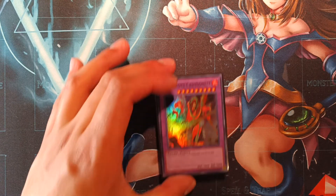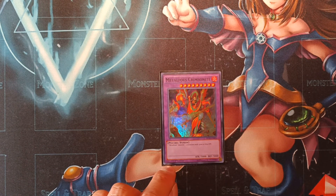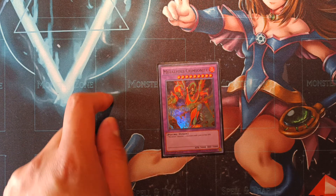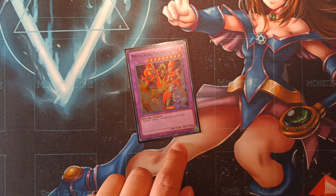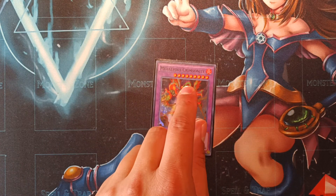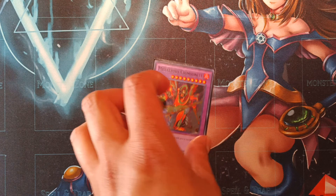For the last fusion, one copy of Metalfoes Crimsonite — our other Super Poly target. This card just requires one Metalfoes monster plus any two monsters with 3000 or less attack. So Super Poly becomes very powerful: as long as we can put a Metalfoes monster on our field, we can take any two monsters the opponent has with less than 3000 attack and fuse them all away. It's a 3000/3000 vanilla, but you've potentially cleared a board of some crazy negates. Also, since it's level nine, if we have an Auto Navigator we can then synchro summon into Baroness de Fleur.